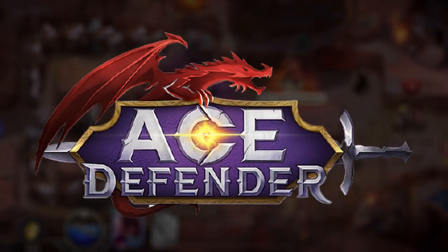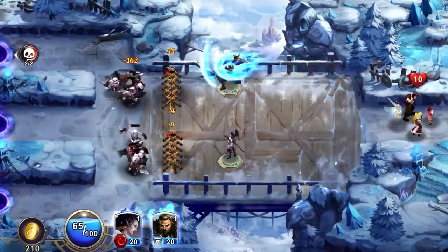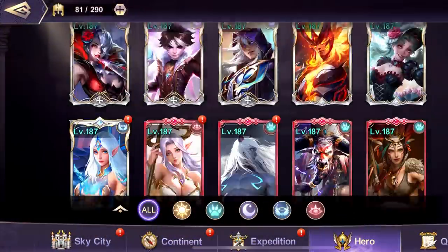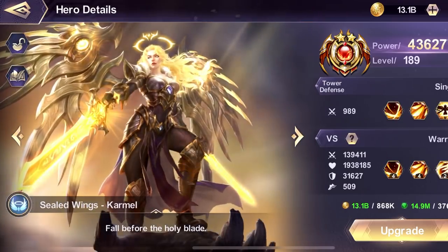This video is sponsored by Ace Defender, which is an SRPG masterpiece. SRPG is a role-playing, turn-based game with the S meaning strategic — in this case tower defense. That's the combination of those two things. Ace Defender has 40-plus chapters, which is nearly 2,000 levels — a very long game you can play for a long time.